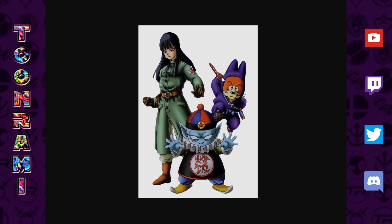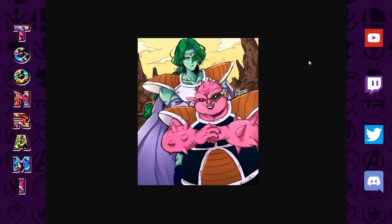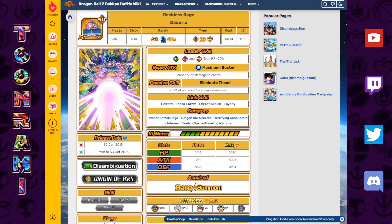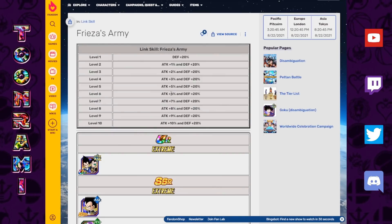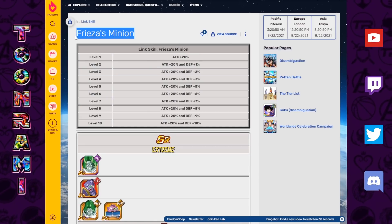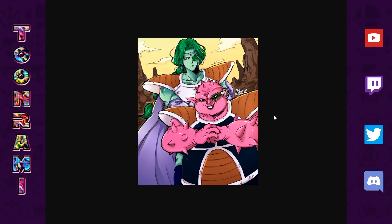Having a friend summon LR for the Pilaf Gang would actually be pretty cool — these friend summon LRs don't have to be top tier, they just have to be fun combination units. Given that the 350 million download celebration references the Planet Namek Saga, we have to consider Zarbon and Dodoria. These two haven't been given much representation in the game — they're SRs and kind of jokes. They have interesting links and could help fill out Frieza's Army, which should really be a category.